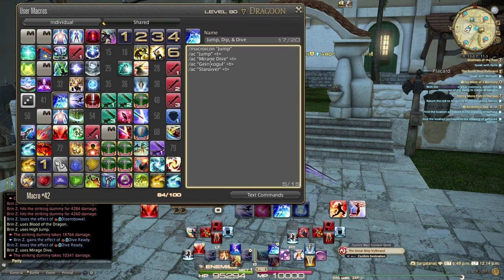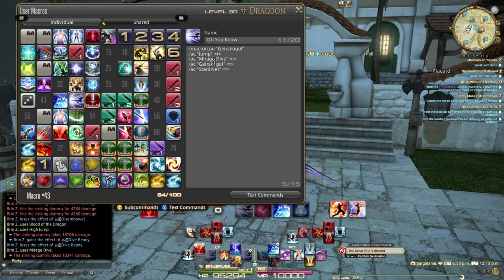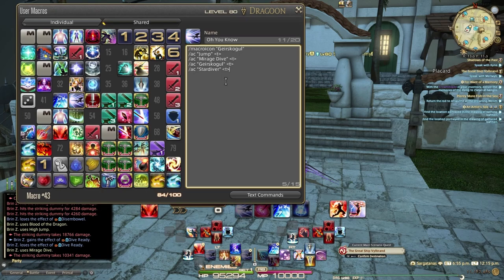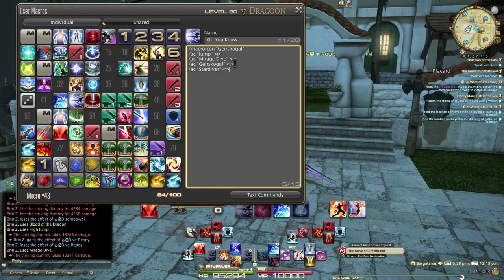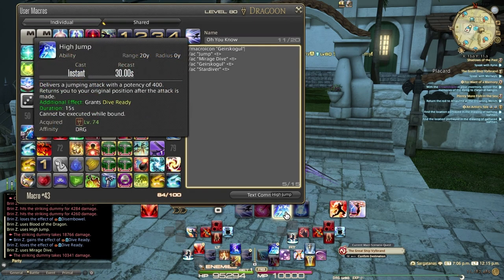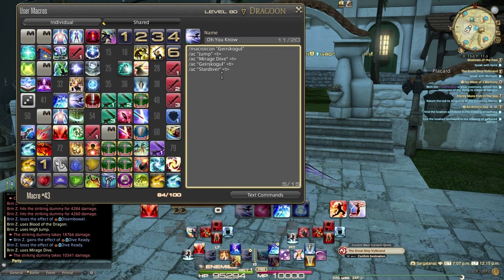Jump triggers Mirage Dive because Jump has a cooldown. The next press gives Mirage Dive, then Geirskogul, then Stardiver. Stardiver also has a long cooldown and requires a certain condition to be met. So one button becomes four things. I've also moved Geirskogul onto its own separate button for cases where I need to ensure I'm using Geirskogul without triggering a jump or mirage dive. It uses the macro icon so I can track its cooldown. If Jump is still on cooldown, pressing this button will still execute Geirskogul through fail-through macro logic.